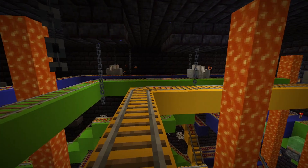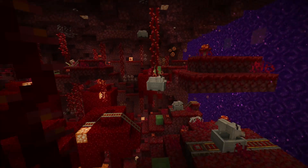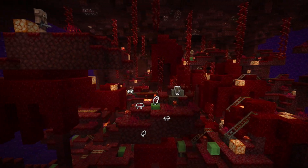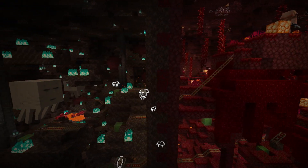Here we have the minecarts coming in. I used wolves as a placeholder since I needed the carts to go at maximum speed. They're now entering the crimson forest followed by the soul sand valley.